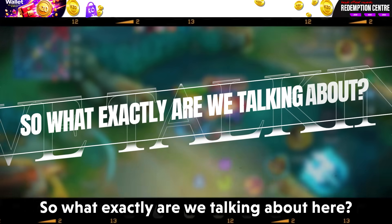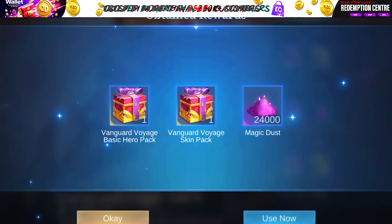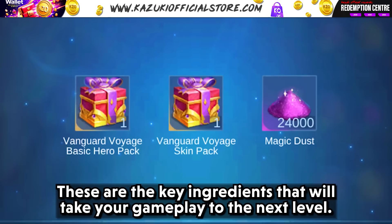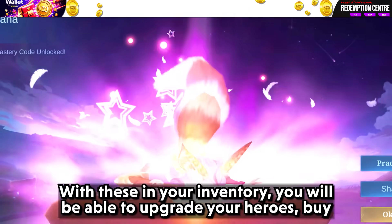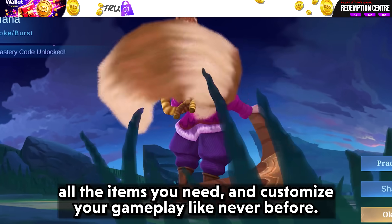So what exactly are we talking about here? Magic Dust, Battle Points, and Vanguard Coins. These are the key ingredients that will take your gameplay to the next level. With these in your inventory, you will be able to upgrade your heroes, buy all the items you need, and customize your gameplay like never before.